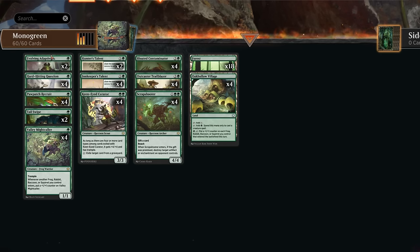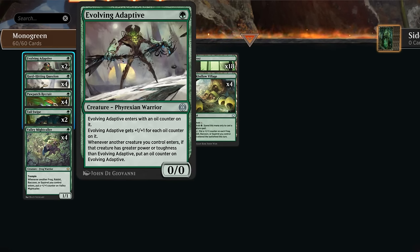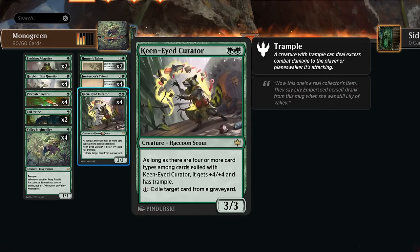So that's another way of growing the team if our opponent tries to pick it apart with spot removal. Our final one-mana creature is Evolving Adaptive, which used to be the star of the show in Monogreen, but because it doesn't have any relevant creature types in this deck we're down to just two copies. At two mana we have the Keen-Eyed Curator, a 3/3, so pretty decent stats.